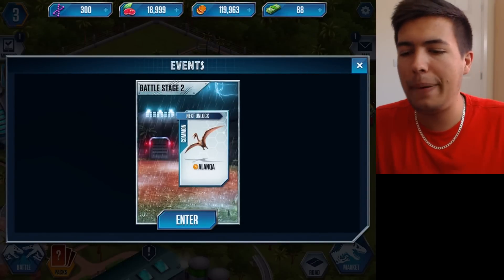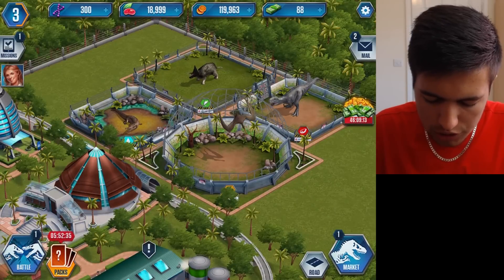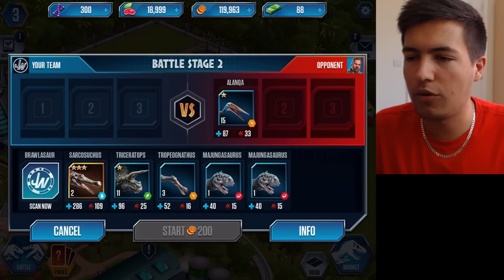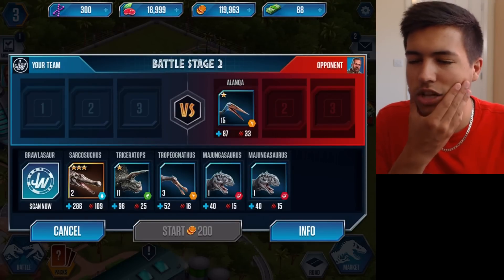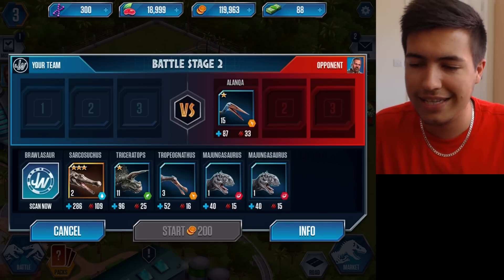Let's go out and battle. So we're going to go to Battle Stage 2 against an Alankwa — that's a flying one. Oh, I do have a flying one. We have a Tropicognathus — might not be correct, but that's what I'm going to say. So we are going to need to use it. They're a higher level than us — he's got 87 health and 33 attack, and we've only got 52 and 16.